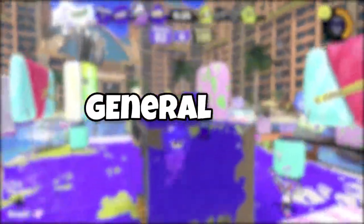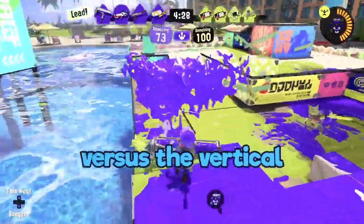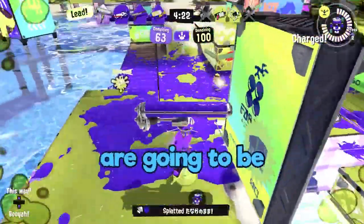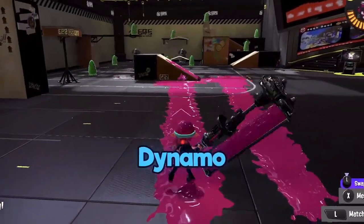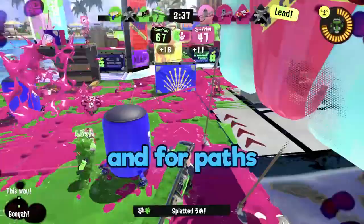Part 3: general tips. Know your flick. Choosing when and why to use the horizontal versus the vertical comes with experience and understanding the range at which your opponents are going to be when you finish your slow Dynamo swing. In general: horizontal for ink and zoning, vertical for snipe and for paths.